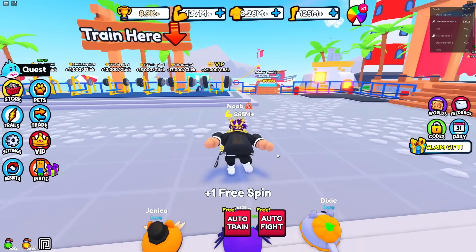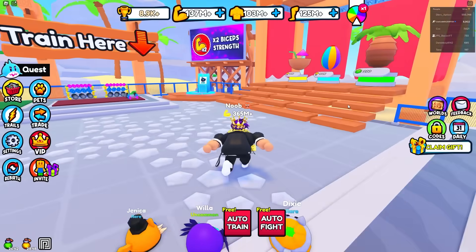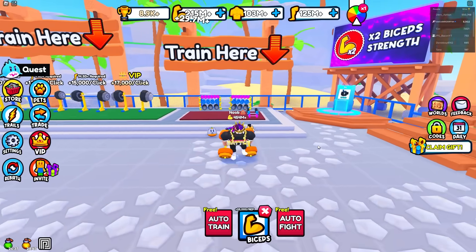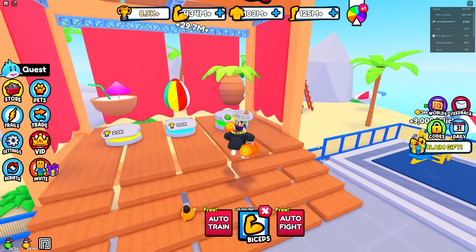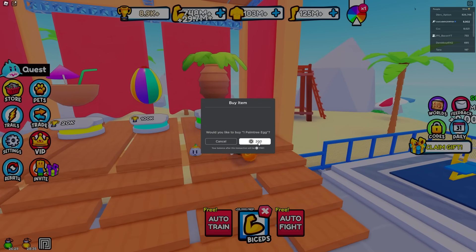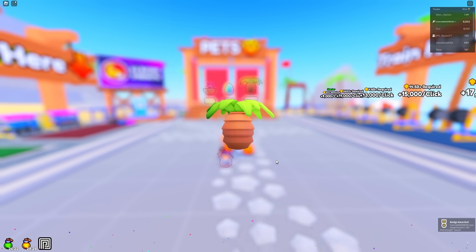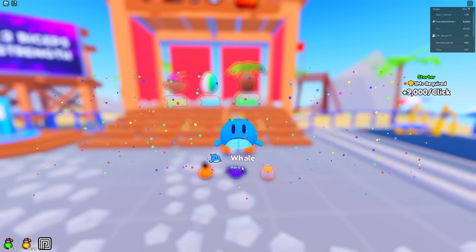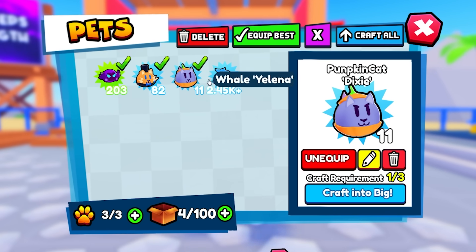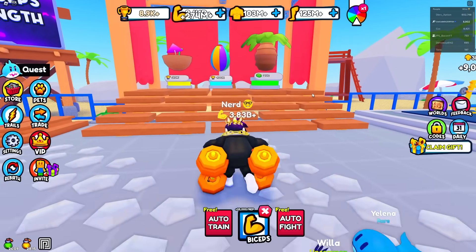Let's see the biceps — that gives us 29 million, and I think biceps is the best over here too. There's an even better Robux egg here — I'm gonna buy this for 200 Robux. Please give me a good pet. I got a rare this time, not uncommon. We got a whale. I'm at a billion strength now and I'm getting 274 million a click. Why is he still calling me a nerd? Oh, that's why he rebirths.